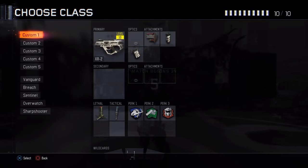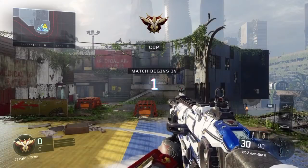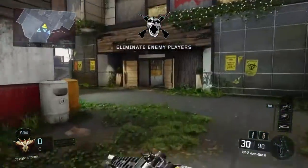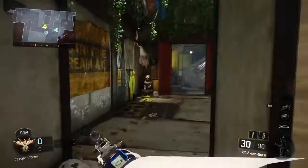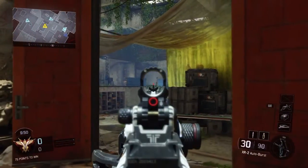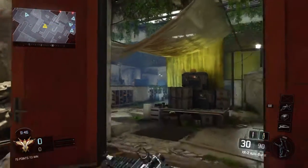For the attachments I got grip, quick draw, and stock. I'm also running the trip mine and a shock charge. For my perks I had tactical mask, fast hands, and overclock — because I'm actually still trying to work on Outrider's outfit challenges.